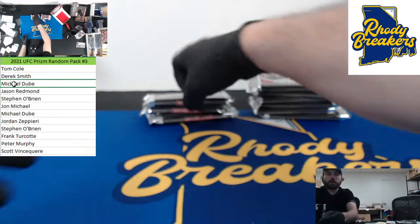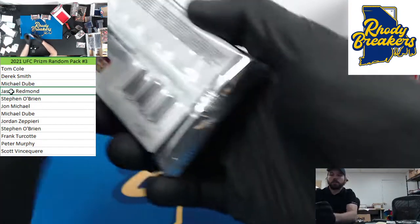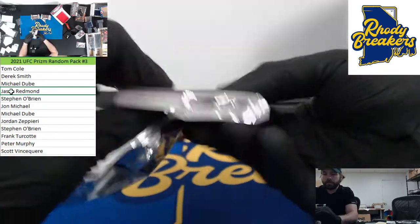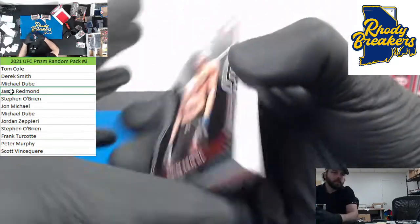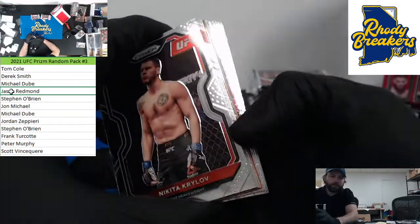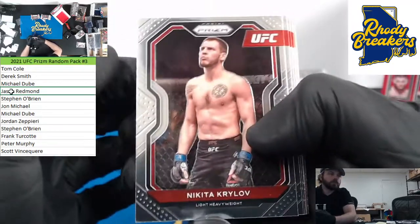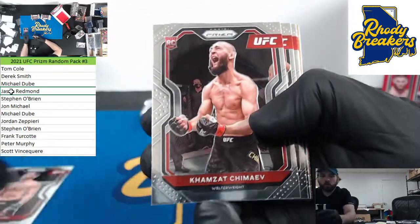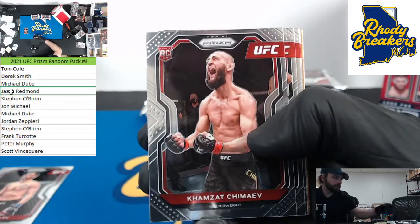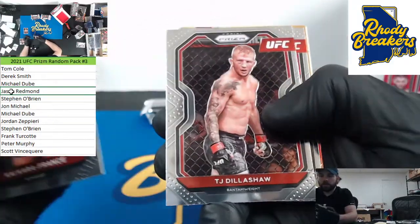Don't forget we have another break of this — personals: if you buy personals worth $50 or more you're in for a random at the end of the night for $50 break credit. J Redmond here you go buddy. Looks like a backwards card — possibly an auto — and we got an orange. Chemia rookie, one of the chase rookies!